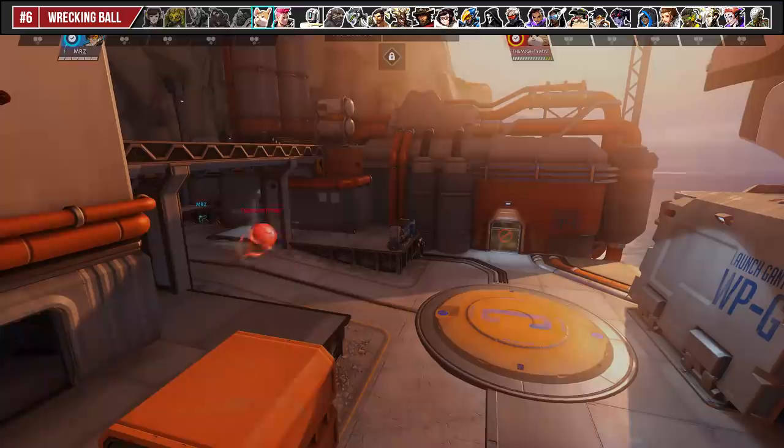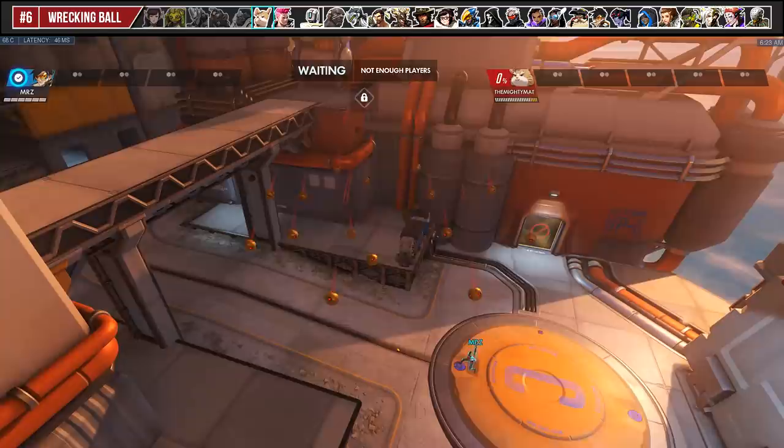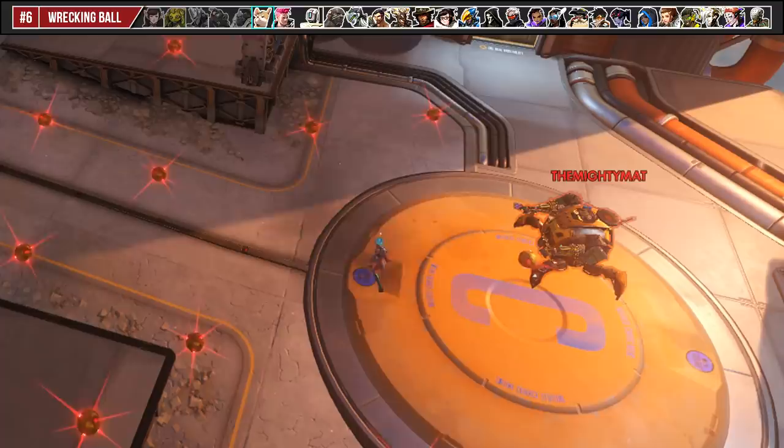For Hammond, his Minefield spreads out much more depending on your height. A quick additional combo tip is to ult just before you use your Piledriver, because as the enemy is caught in the knockup animation, they will likely land on a mine that just got deployed and activated.